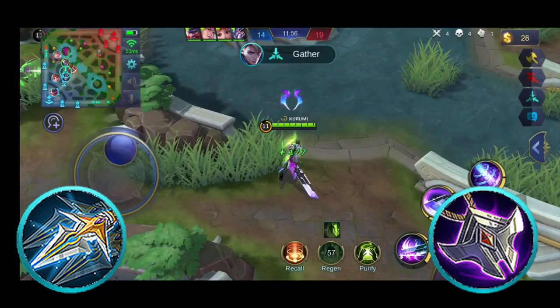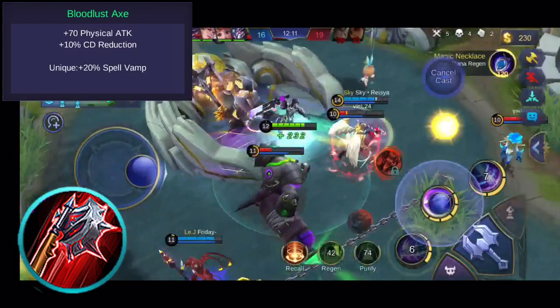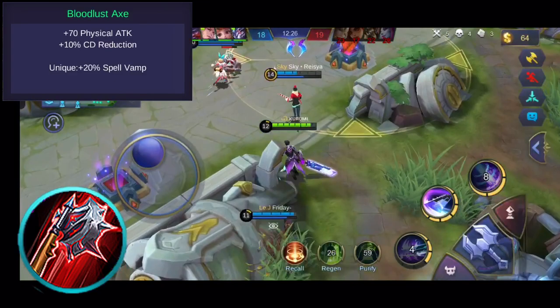But did you know that those anti-lifesteal items cannot affect Spell Vamp? So for this scenario, you can consider Bloodlust Ax. This item grants physical attack and cooldown reduction. Its unique passive grants 20% Spell Vamp, which regenerates health points from damage dealt by skills. Since Alucard deals area of effect damage with his skills, you can still sustain inside team fights using your skills, even when your lifesteal rate is decreased. The item build for Alucard really depends on the enemy's lineup, so make sure to read each item's description so you can adapt in game.